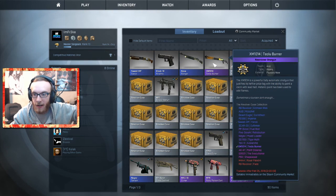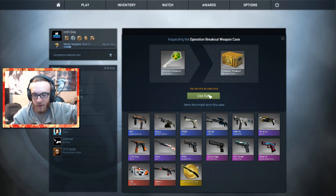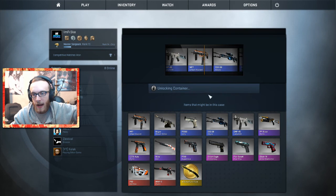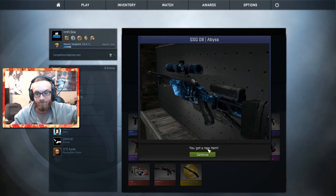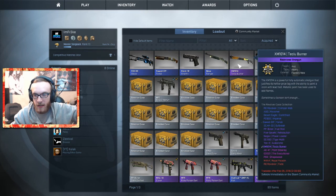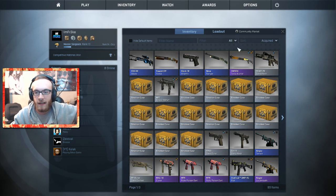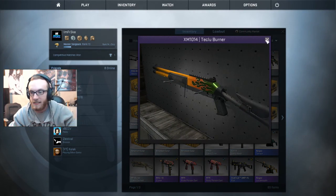Operation Breakout Case. Please give me at least a Water Elemental, or a Cyrex or something, man. Please — I saw the Glock Water Elemental already. Come on, please. And SSG-08 Abyss — pretty nifty, actually not that bad looking. Minimal wear too. So it seems like we are going to be using the XM1014 Tequila Sunrise. Fantastic. So this is what you guys have to win. It's nothing super fantastic, but this is episode three.